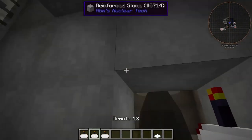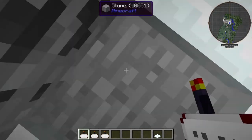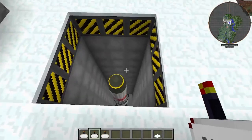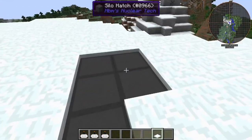This one here, number 12, opens the big silo hatch thing. This opens the big silo hatch — boom, there it is. If you want to close it, grab your snow and cover it back up.